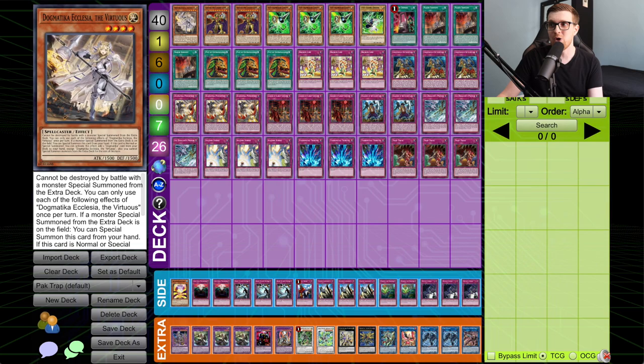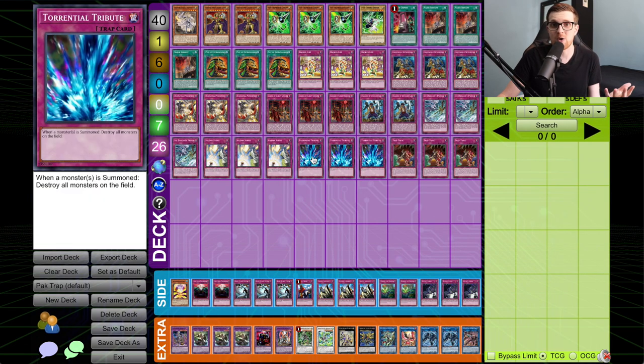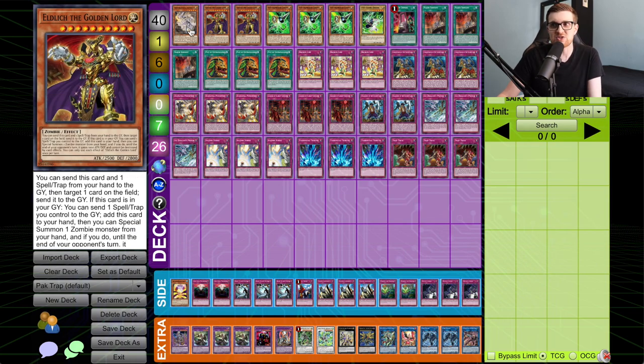This deck is only running a total of three real main deck monsters. We do have the Eldritch traps we'll talk about later. Essentially the whole goal of this deck is to control the field with all the different trap cards you're playing — Torrential Tribute being one of the primary ones, because it can wipe the board and then you can start swinging in with a gigantic Golden Lord. We have the one Klesha and the two Golden Lord as the only real monsters.